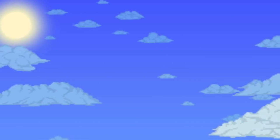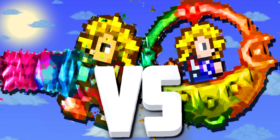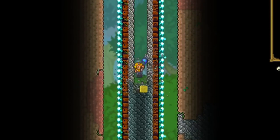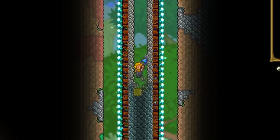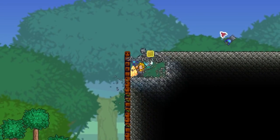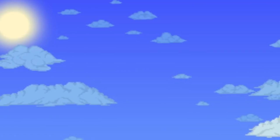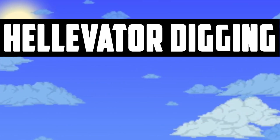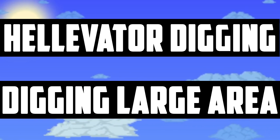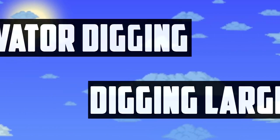In this video we're going to be looking at the Shrewmite digging claws versus the drill containment unit. In a previous video we found out that the Shrewmite digging claws have the fastest digging speed when digging vertically, but how about in certain situations such as when you don't have the full mining bonus, and what about a large area? Will the drill containment unit be better? We're going to split this into two categories: digging an elevator in a small world, and digging out 1,000 blocks using both the drill containment unit and the Shrewmite digging claws with and without the mining bonus.